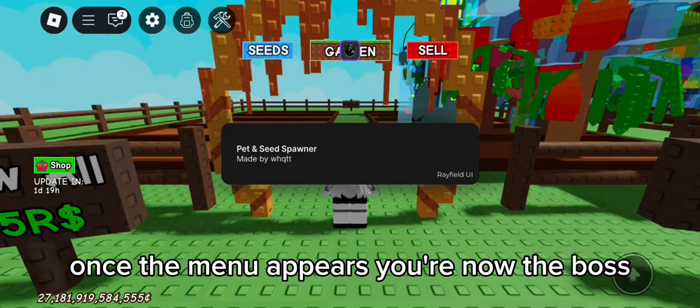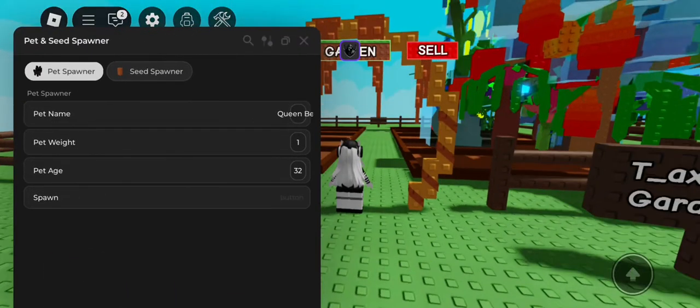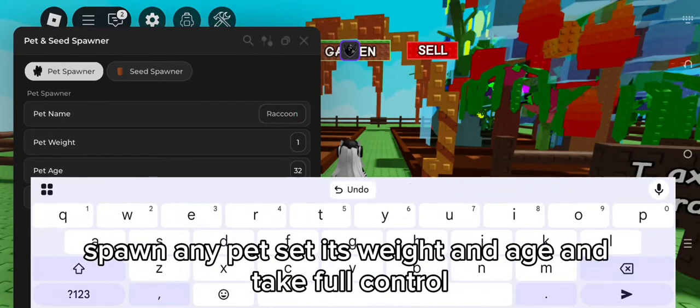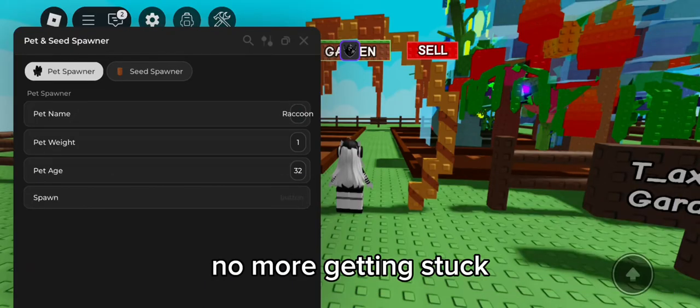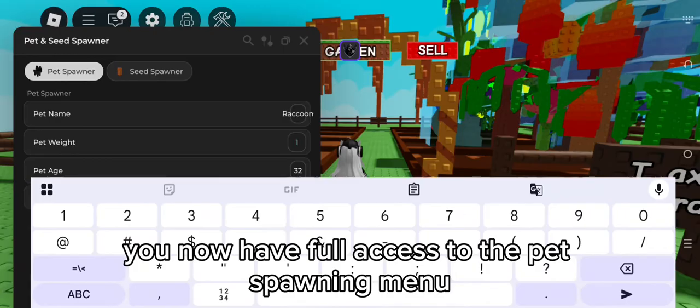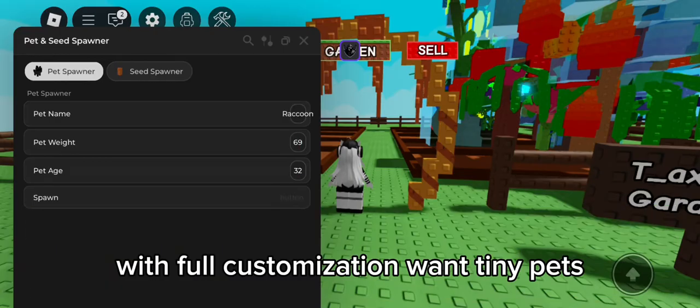Once the menu appears, you're now in control. Spawn any pet, set its weight and age, and take full control. Problem solved — no more getting stuck. You now have full access to the pet spawning menu with full customization.